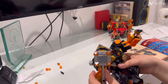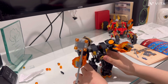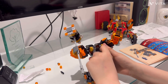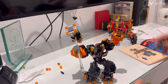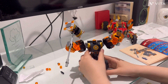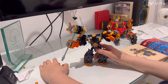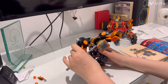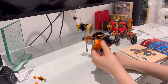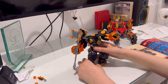All right guys, so we've finally finished the Cole mech. Let's get the Cole character inside and see what he looks like so far. That is the entire set finished. The color scheme matches the earth — the black matches him with the orange, like it's lava, to match his powers and earth.